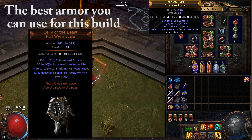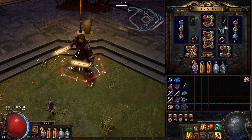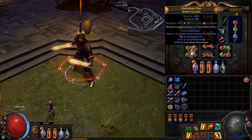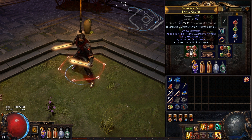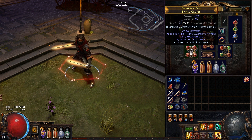For your armor, you want life, good armor or evasion and armor, and some resistance. A good unique alternative would be Belly of the Beast — that would actually be the best choice for your armor, but a six-linked Belly of the Beast is quite expensive. For rings and amulets, life and resistance are the most important, but try to get some damage there as well. For gloves, I use spiked gloves — which I accidentally used an enchantment on, which is quite embarrassing. Usually spiked gloves have increased physical or melee physical damage.